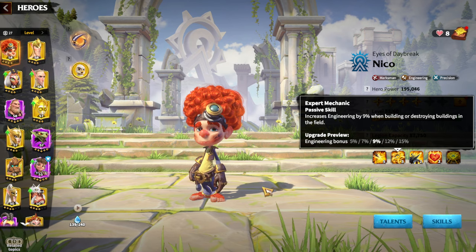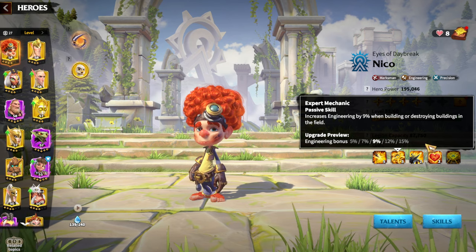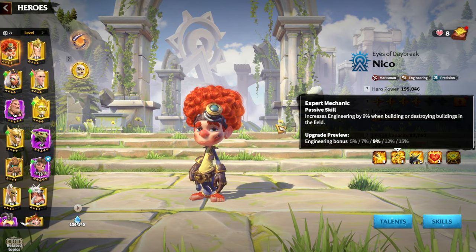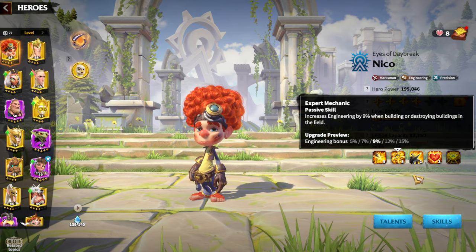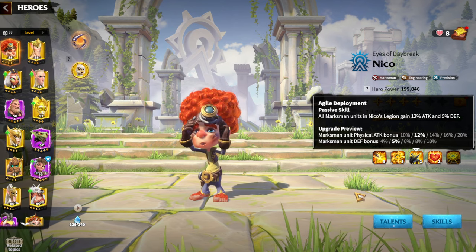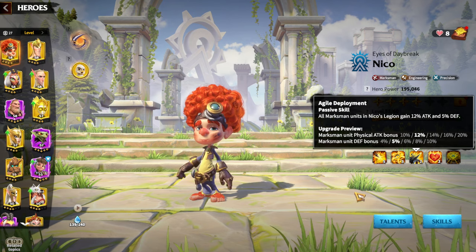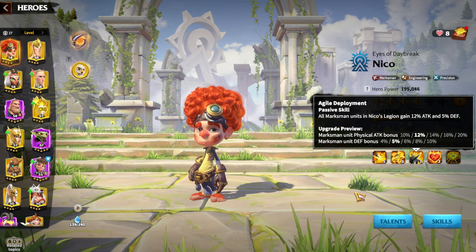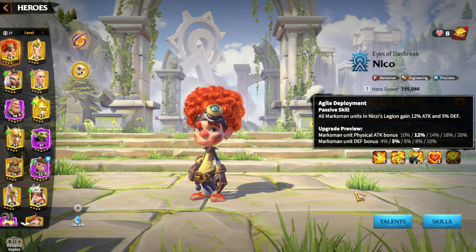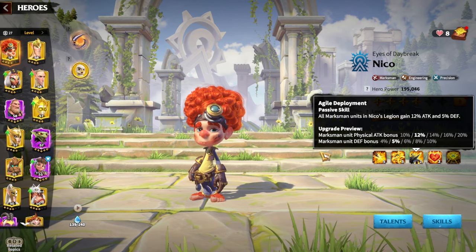One of Niko's weakest skills is the engineering skill — I'm not going to speak more deeply about this; let's just forget that second skill exists. The third skill gives marksman units a physical attack bonus of up to 20% and a defense bonus of 10%. That's pretty normal for any hero — you need your legion-specific buffs — and here we have both the physical attack bonus and defense.